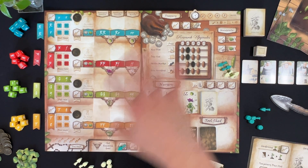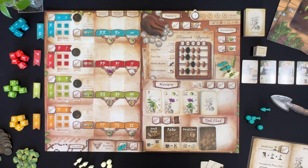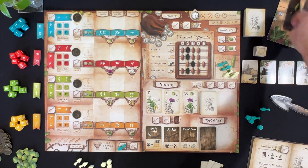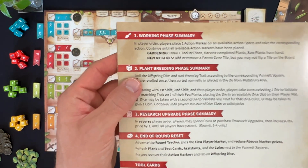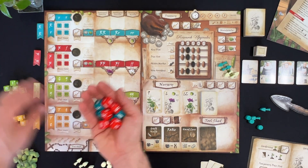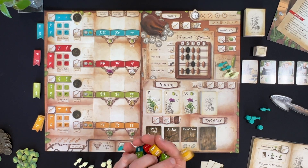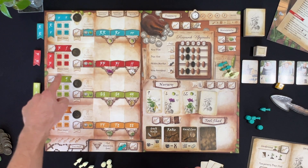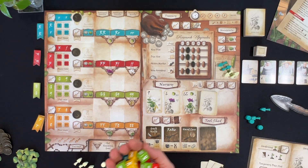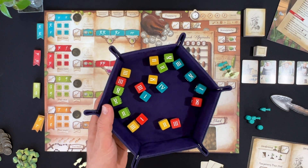So we work our way around the board placing trowels on action spaces and resolving them immediately. Then we move into the dice drafting — the plant breeding phase. We take all 20 dice — five for each attribute. By the way, the attributes are seed shape, flower color, pod color, and plant height. You might remember shriveled peas and yellow versus green peas from biology. That's what we're doing here.